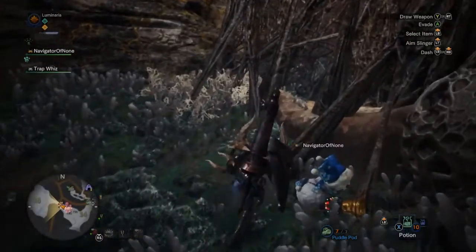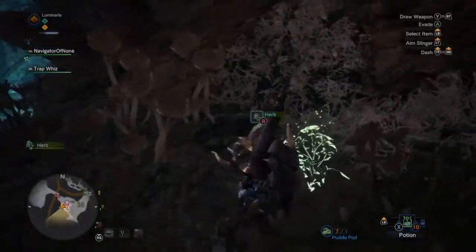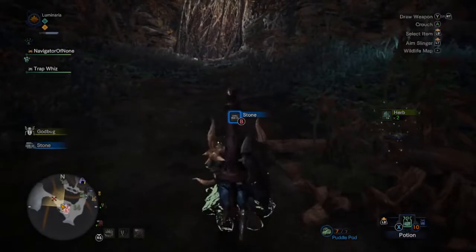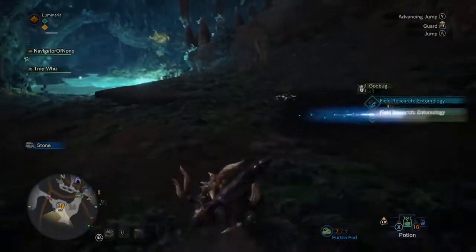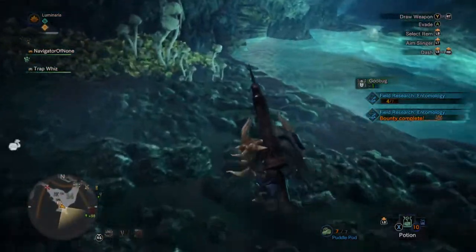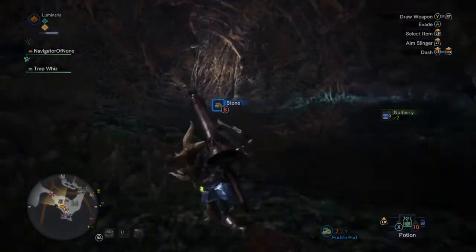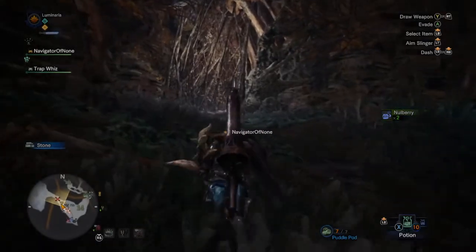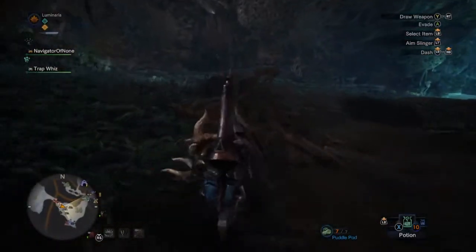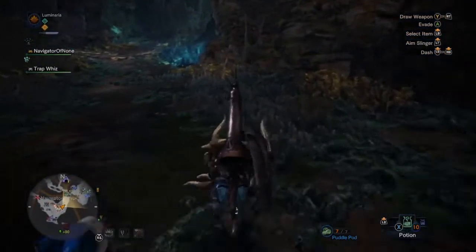I wonder if there's something down here you'd have to come all the way for. Track stone — god dang it. A god bug is nice but not what I want. Actually it completed a bounty so I guess it's good I grabbed it. There's an X on the map — we probably have to unlock that area in the story. I haven't found any tracks down here.